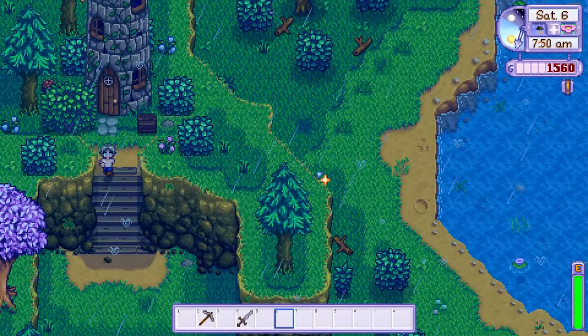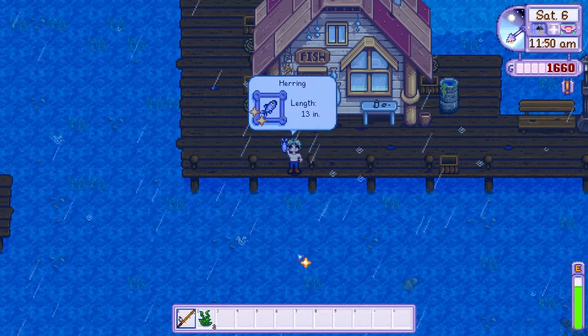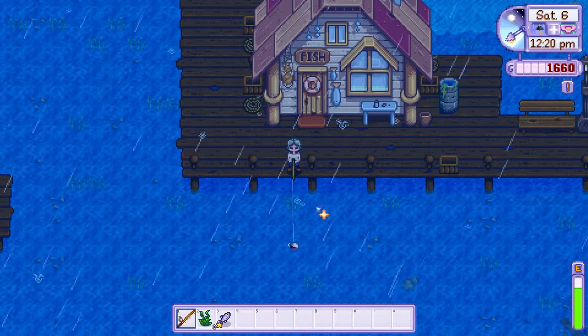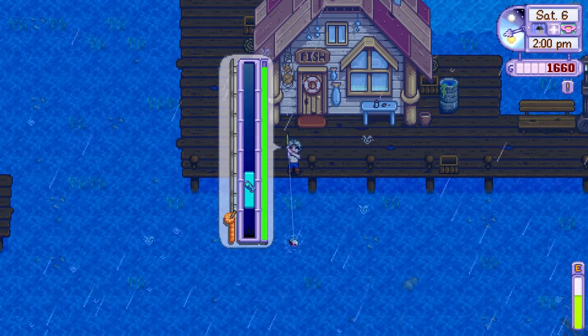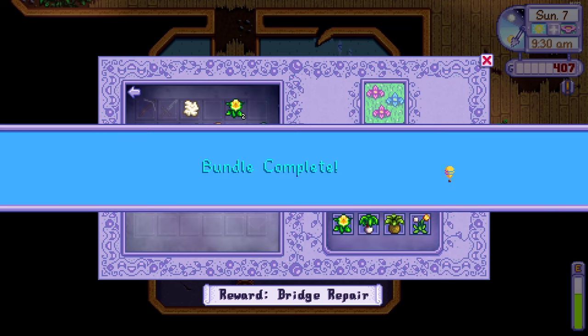On day 6, I visited the wizard to officially unlock the community centre and spoke to him too. Make sure you do this, as often times the person you're missing for the introduction quest is the wizard and Pierre. I then headed to the ocean to spend the entire day fishing. I realised I had enough money so I bought the fibreglass rod and threw my old one in the ocean.